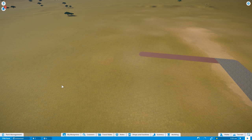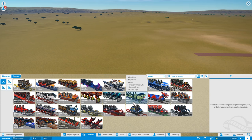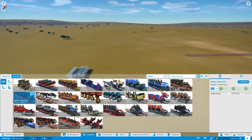Looking at the roller coasters available, I don't think an inverted coaster from B&M is going to fit this area. I think there are only a few rides that will really work here: a Rocky Mountain Construction hybrid coaster, a Vekoma mine train, or a traditional wooden roller coaster. I think the best ride for this area is something a little bit different — a hybrid coaster from RMC. So I'm going to go for that. It might take me some time to build, but I'm going to go for it.